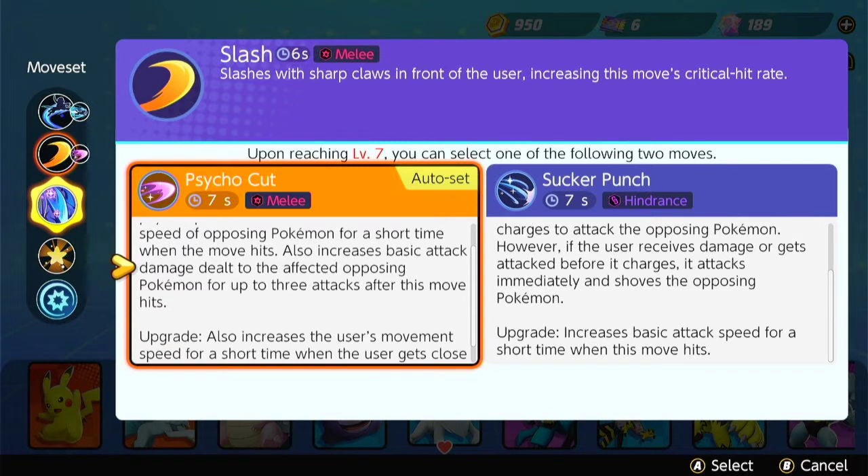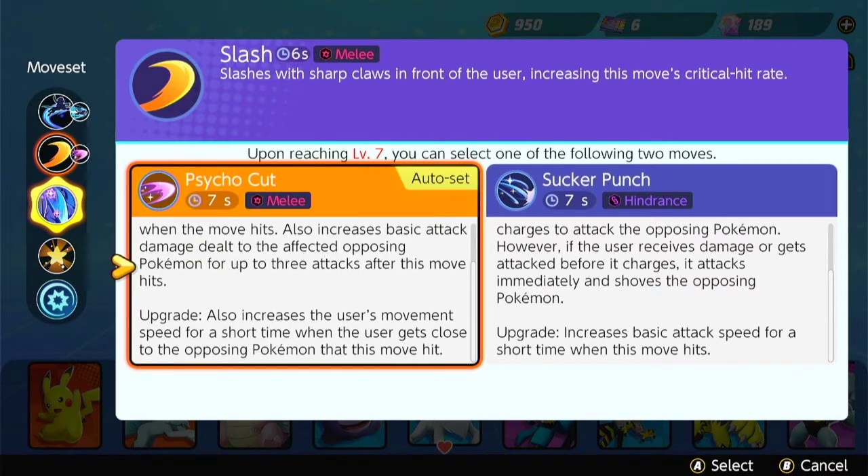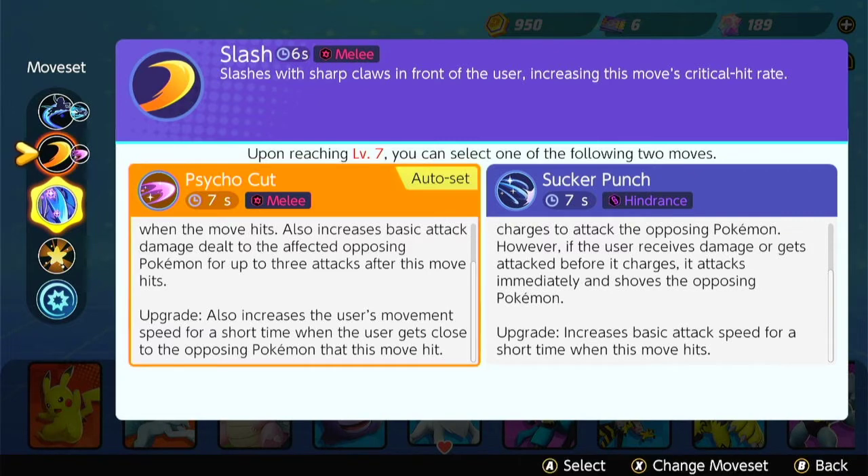Psycho Cut increases your basic attack damage dealt to your opponents. After the upgrade, you also get movement speed. So you really have movement speed built in too. That's the benefit of Psycho Cut.